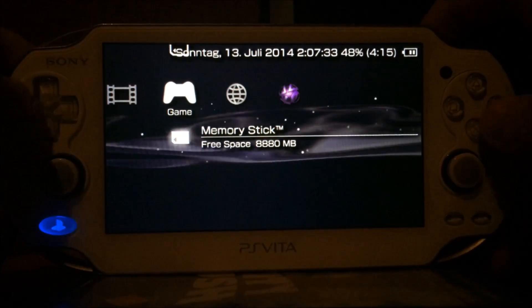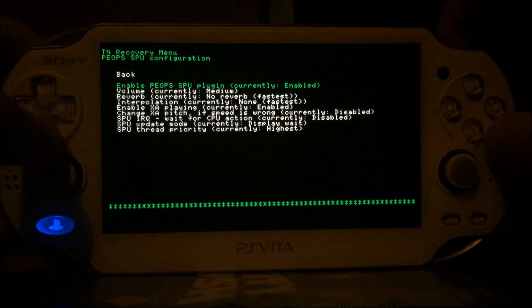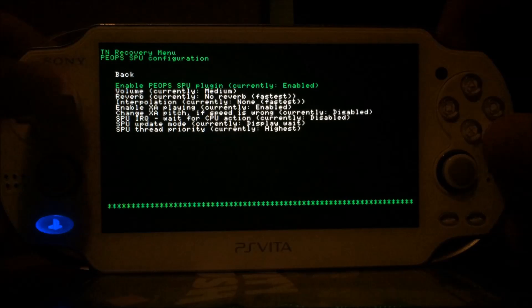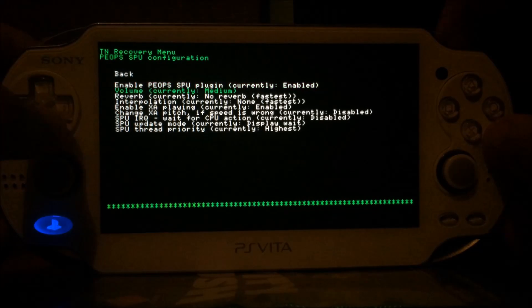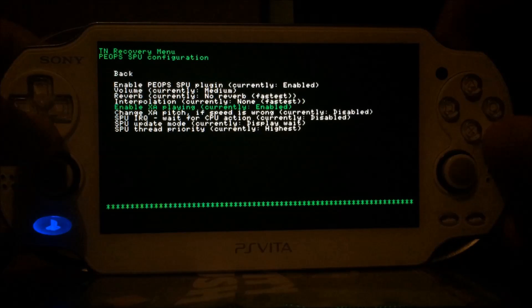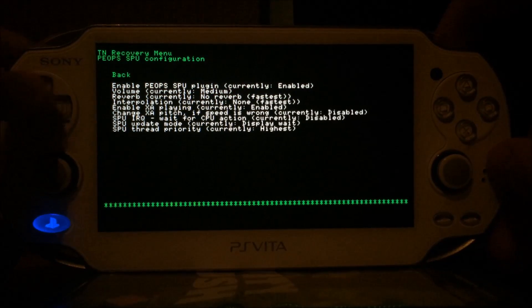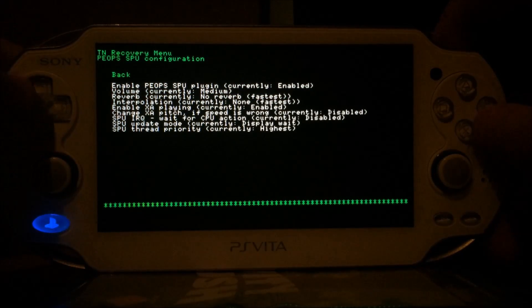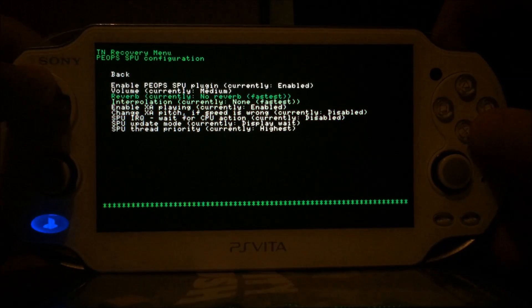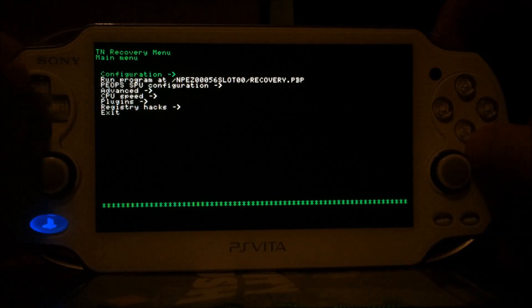Inside of the recovery menu we can see there is a new function called PsxOps SPU configuration. You can enable and disable this, so if a game is not working with sound, you can just disable this function and play the game without sound. You can also change the volume to loud, very loud, low, medium, and so on. Options include reverb, interpolation, enable XA playback, pitch, SPU IRQ update mode, and thread priority. If you don't know what these things are, don't change them. Otherwise, take a look at the thread at wololo.net, which shows which games should have which configuration to work with the least problems.